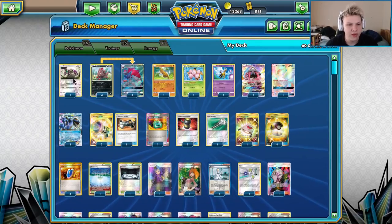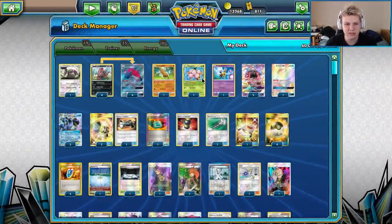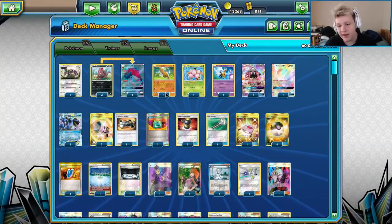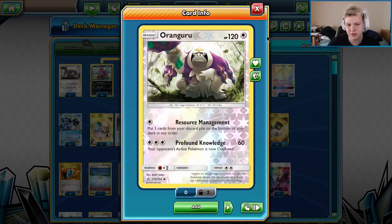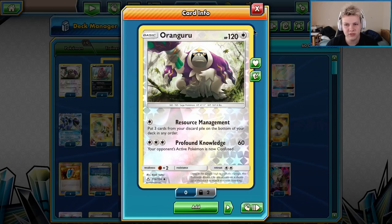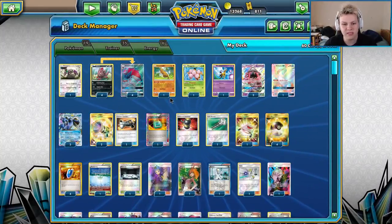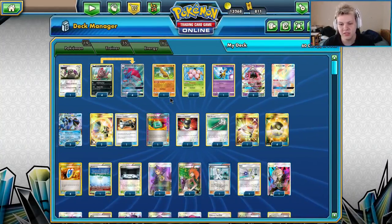We've got Orangaroo, which is used in some matchups to pretty much lock up the whole game. You use Orangaroo a lot in control mirrors — really depends on the matchup, but specifically control matchups or something like Drampa Garb, anything with Trashalanche, or a Lancelot really puts Orangaroo to use. Most matchups you almost exclusively attack with Toad, but in control matchups this is where Orangaroo shines.